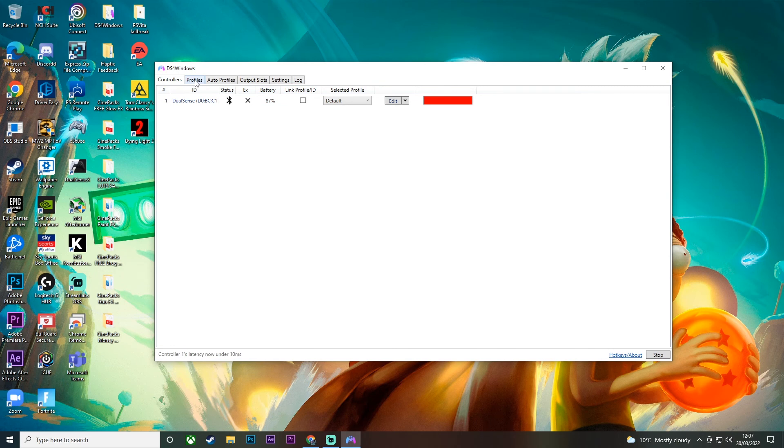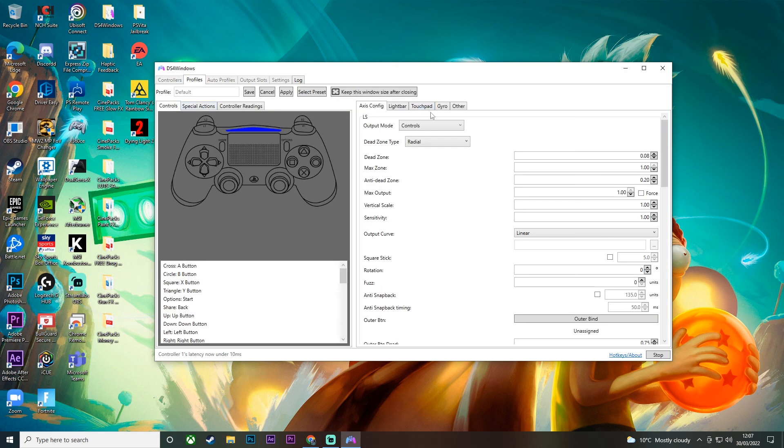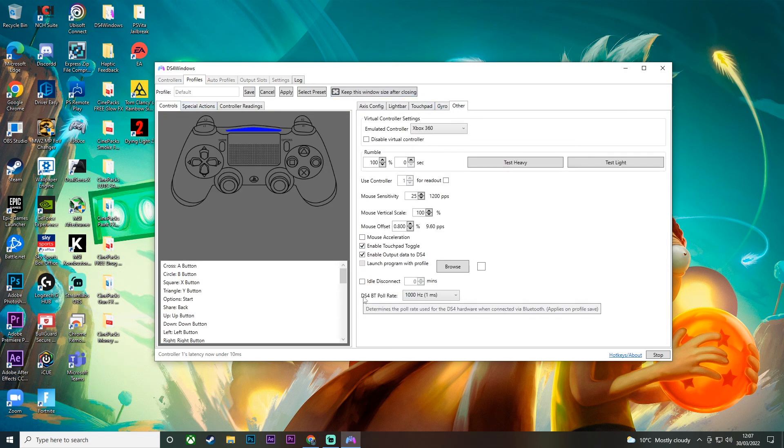Here we are on DS4 Windows. Go ahead and click on Profiles, then click on the profile you want to edit — I'll choose the default one, so double-click on Default. Come over to this section and click on Other, then go down to the bottom where you see DS4BT poll rate.